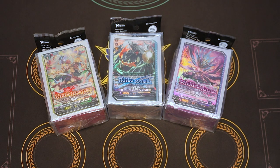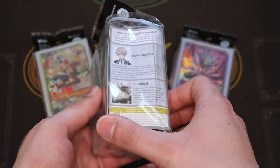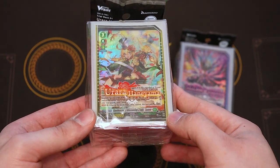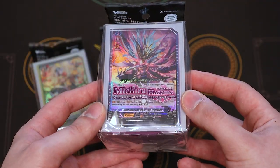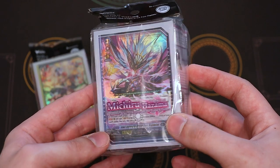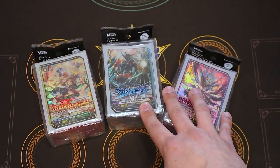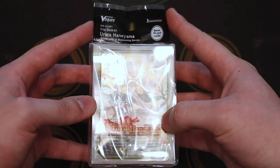Welcome back to another unboxing video. We're going to be going into the new D-Series trial decks. We got three new start decks for Will Dress and some pretty decent hype for these. They feature new characters from the Will Dress anime and come in really nice packaging. The nations they represent are Keter Sanctuary for Raika, Stoikeya for Urara — which has some Neo Nectar vibes — and Dark States for Michiru, which has some Buddy Fight Zodiac vibes. All three look really good and are great starting points for new players. We'll start with TD-01 Urara.